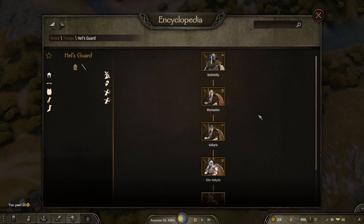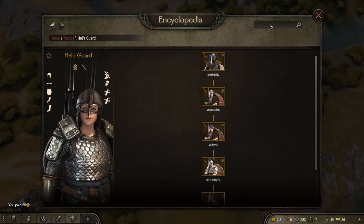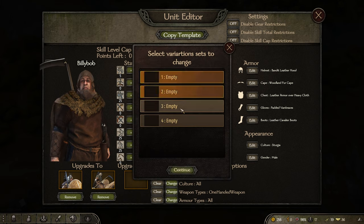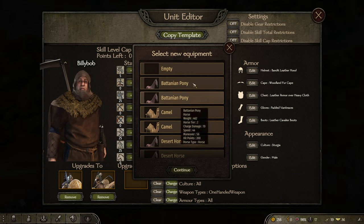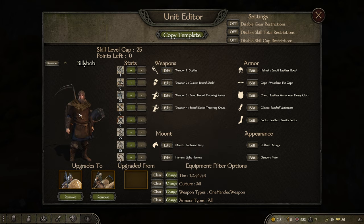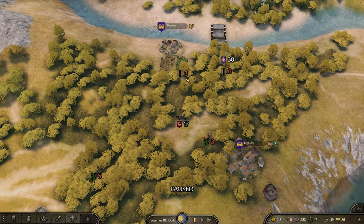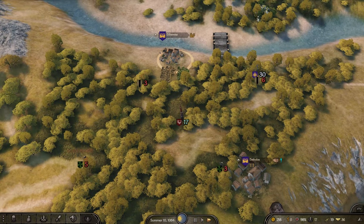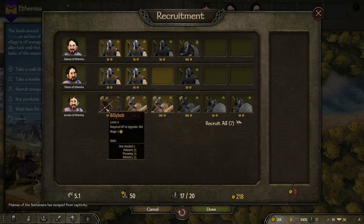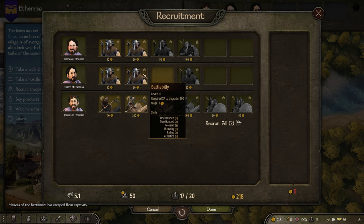If you wanted to, you could make them cavalry troops. You go into the editor, give them a mount, and set it so they always have one - a Battanian pony, or even a camel. Now the recruits have horses, and when they upgrade to Big Billy Bob they already have one. The village has Billy Bobs on horses to recruit as mounted troops right away.